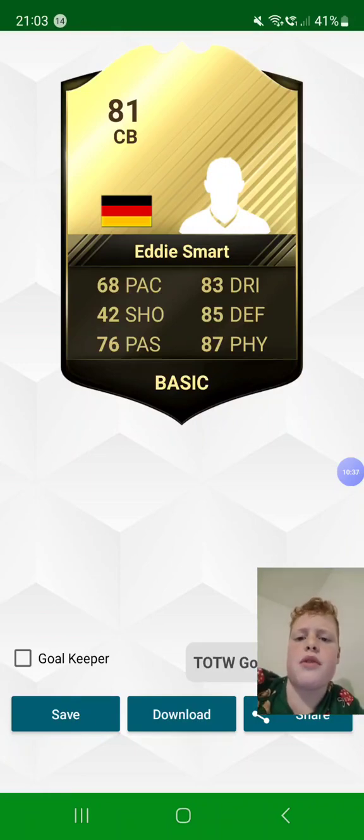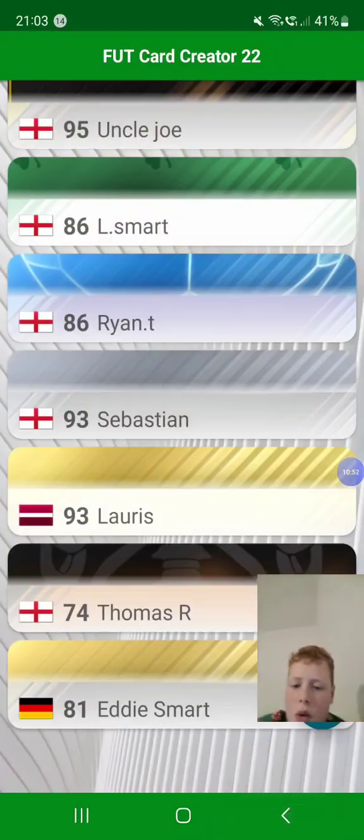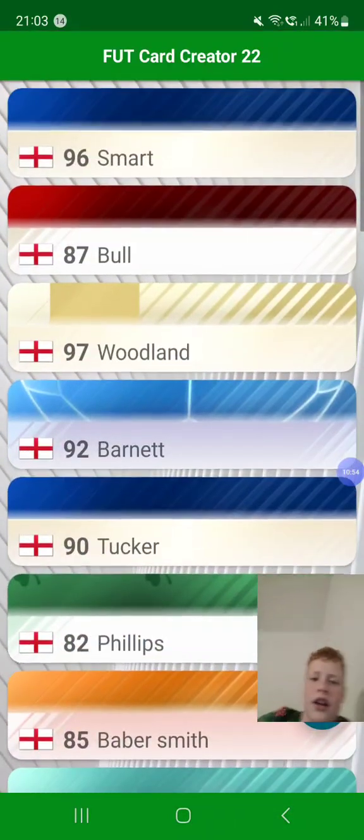And then me — my centre back card that my friends gave me. 81 centre back — German Eddie Smart. 68 pace, 42 shot, 76 passing, 83 dribbling, 85 defending, and 87 physicality. I'm a Team of the Week gold.